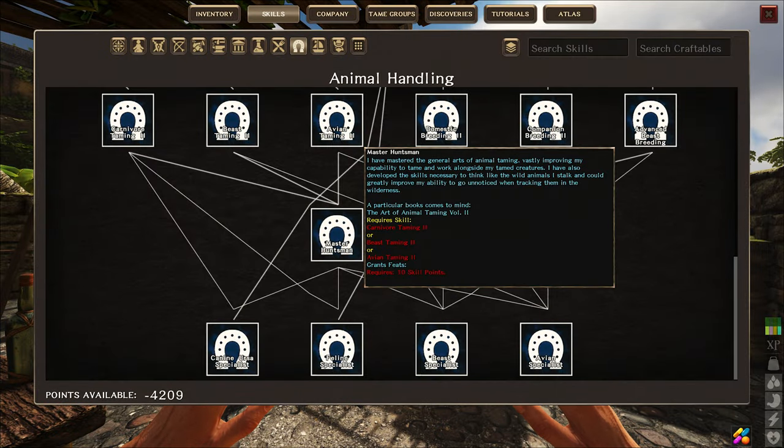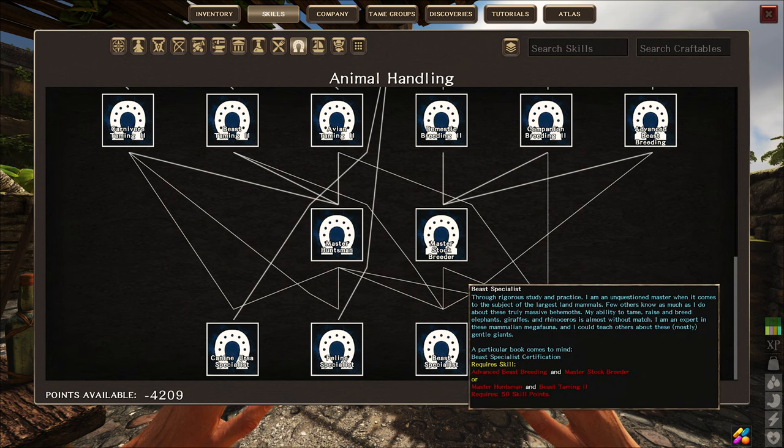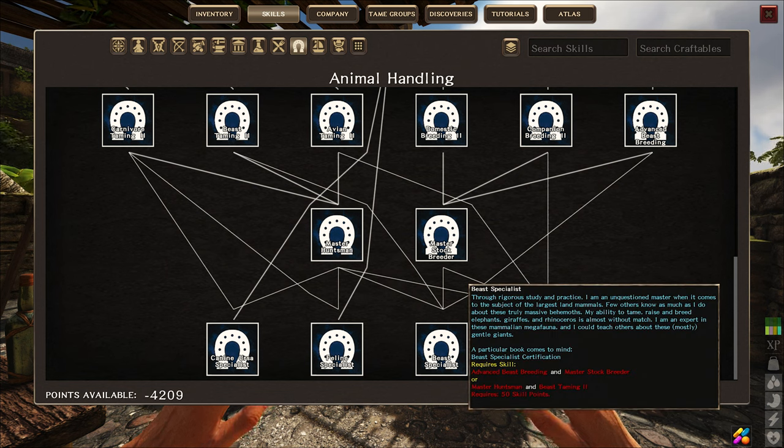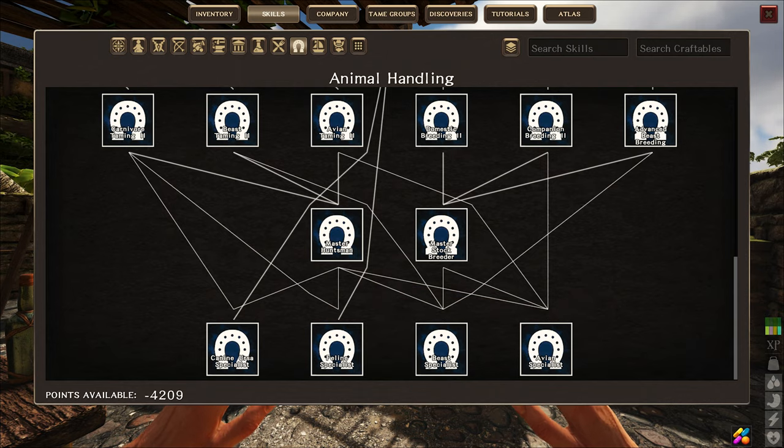Master hunters can teach nature's cry, nature's touch, and an improvement buff for each. Master breeders can teach apprentice breeders how to breed chicken, sheep, rabbits, and cats — this is the only way that children in the game can learn breeding. Specialists can give riding lessons for animals they have specialized in, allowing players to ride advanced animals without having the required handling skill.